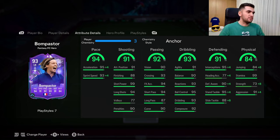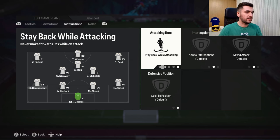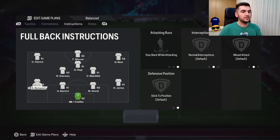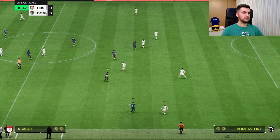For her, I'm going to play her at left back with the anchor chemistry style. I'm going to play stay back, balance, and stay back with overlap. Let's see how good this card is — let's give a pass to her and see how she feels.